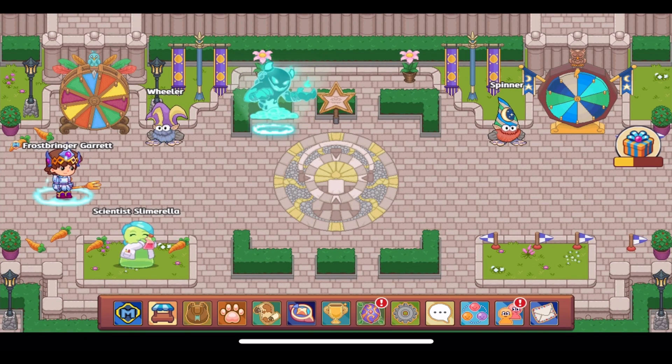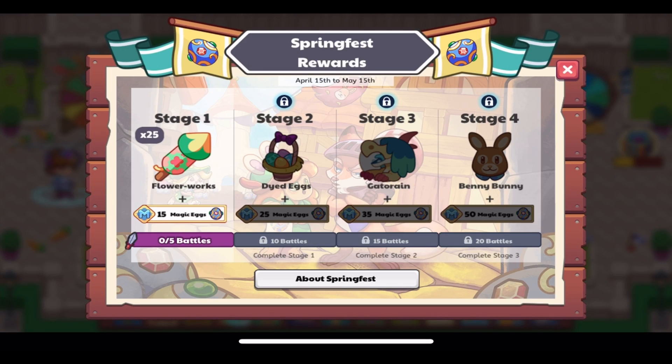Let's talk about the task rewards — our stage rewards for this year. Stage one requires five battles and gives us 25 flower works, and if you're a member, 15 extra magic eggs. I think they increased the amount from what it was before, like 10 or 15 flower works, so that's good.